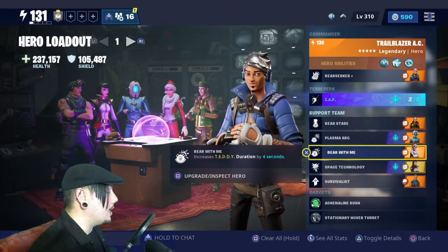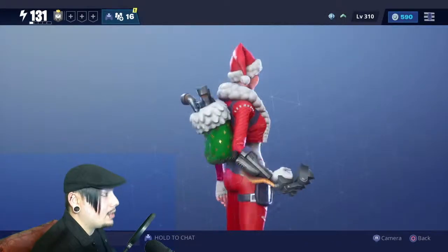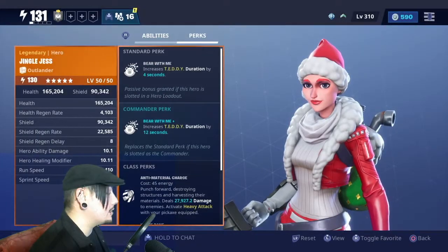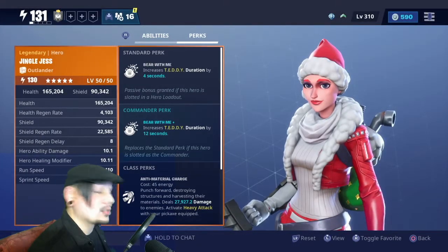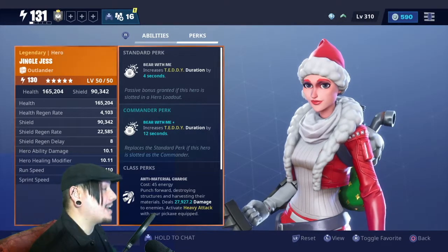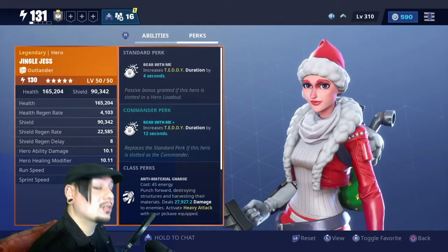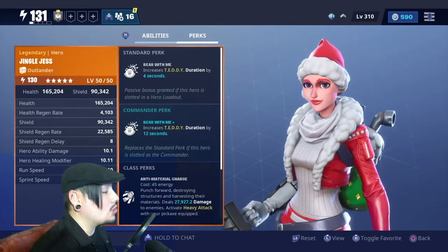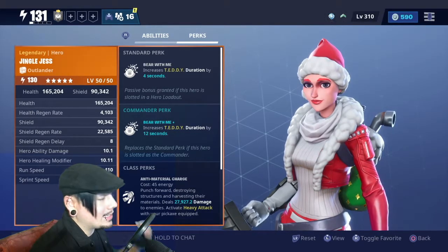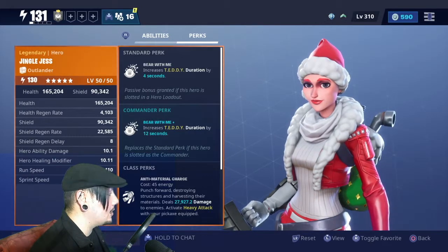Moving along in our support team, we have Jingle Jess, and her standard perk is Bear With Me, which increases the duration of teddy by four seconds. That's absolutely fantastic because the cooldown is not exactly favorable. I do have a different build that reduces the cooldown on teddy and shock tower, but for the purposes of the best in class teddy build she is absolutely necessary.